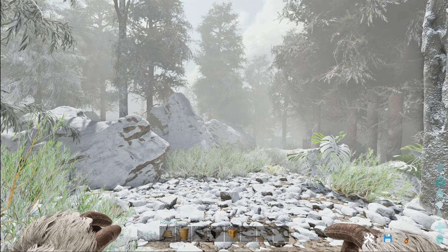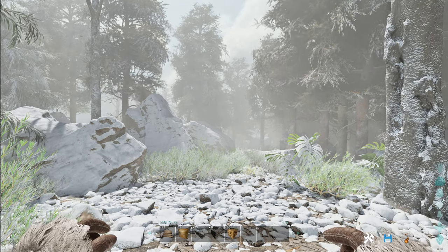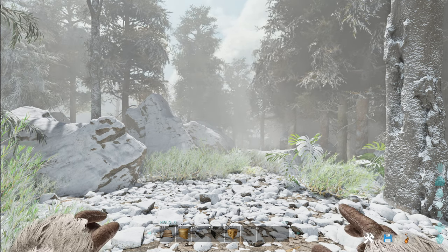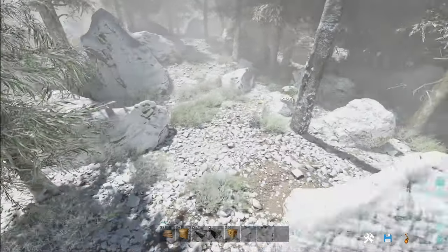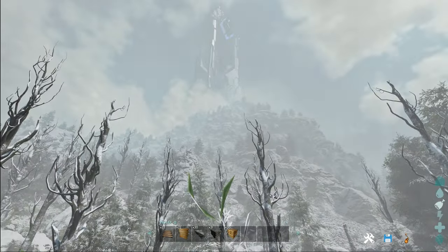It's a bit far from any kind of water source to daisy chain stuff efficiently — you can definitely still do it, of course. But in this case, because it's so far from water, it's generally better to just collect the rainwater. It does rain quite a bit on the island, so it's not too difficult to get water in the reservoir. You've got this flat spot just at the base of the mountain near the Blue Obelisk.